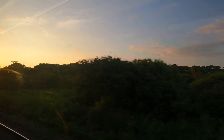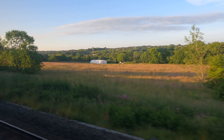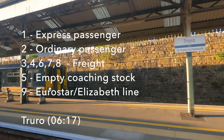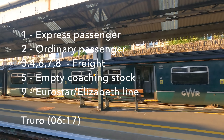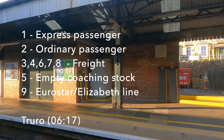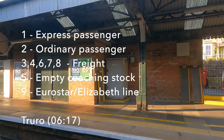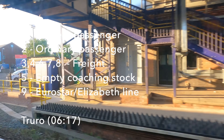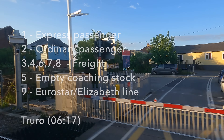UK trains are given a four-character head code. The first character denotes the class of the service — loosely: one for express passenger, two for ordinary passenger, three, four, six, seven and eight are various classes of freight, five is for empty coaching stock, and nine denotes Eurostar trains and a selection of others including the Elizabeth line.